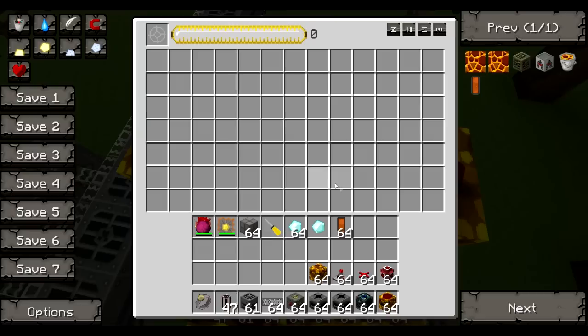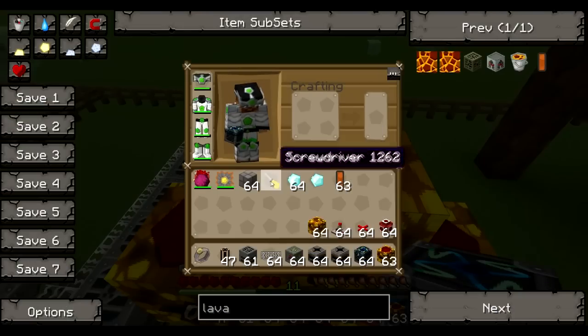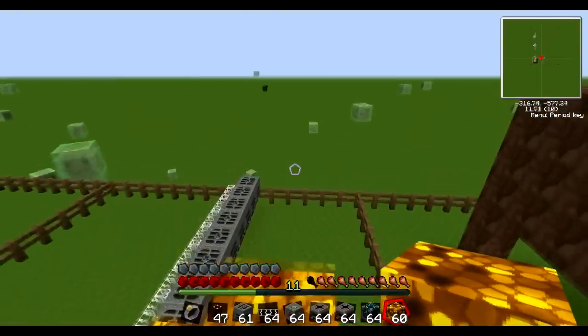I forgot to spawn something in again. The energy condenser produces lava cells relatively fast, which is fine to keep the machines topped up, but for the first initial filling we need to have more. So I just pretty much overclock it.